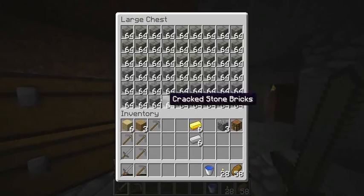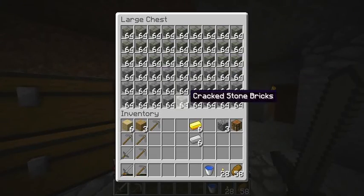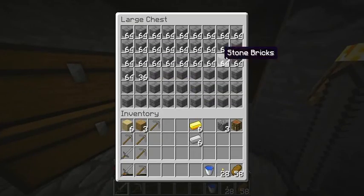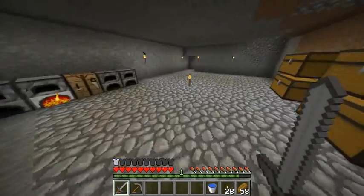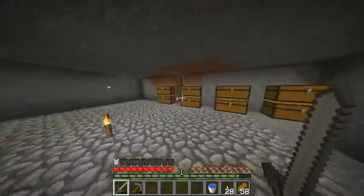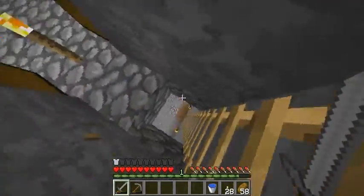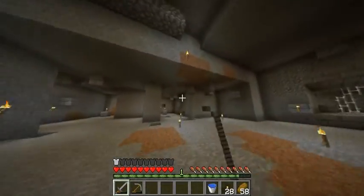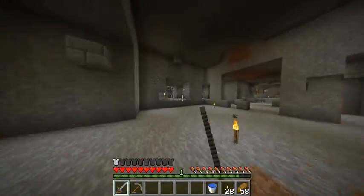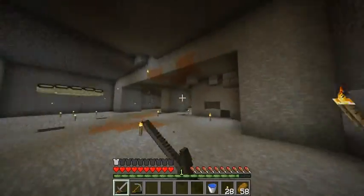Chest of stone bricks, half chest of mossy stone, half chest of cracked, half chest of stone bricks again — almost have a half of mossy and a couple more stacked. A couple more cracked, not stacked because they're stacked. As you can see, I've been getting rid of all the silver blocks I've left out here. I've done all the area down there.